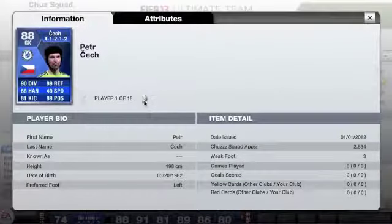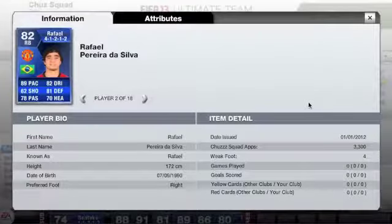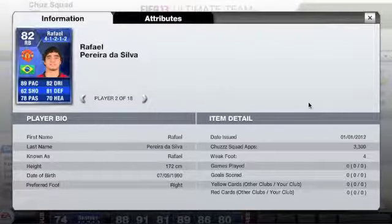Onto the right back — I'm playing in a 4-1-2-1-2, which is one of my favourite formations, so I decided to go with that. The right back is Raphael from United. He's got 24 appearances, 3 goals, 5 assists and 2 in-forms. His most memorable goal is probably his goal against QPR from about 30 yards out — it's a crazy goal, and that's why I remember him from this season.